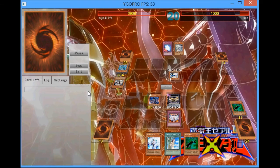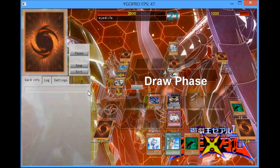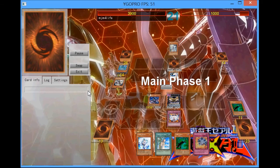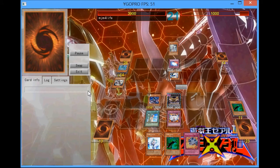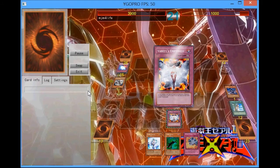Now he's going to normal summon Alge-80 and attempt to special summon Foos — but nope, I chain Vanity's Emptiness. Then he sets Mirror Force. Basically his plan was to go for Pleiades, set Mirror Force, and be pretty much good to go from there. But it doesn't turn out that way, because I had Lance.